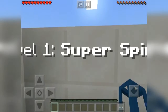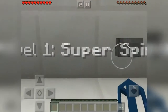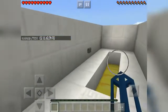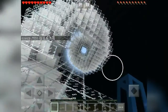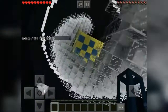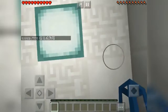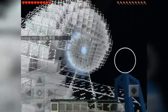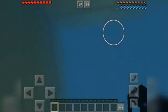First up is Level 1: the Super Spiral. In level 1 you'd expect things to be very easy - that was not easy! I was landing near the water though. Okay, we're going to click it again.